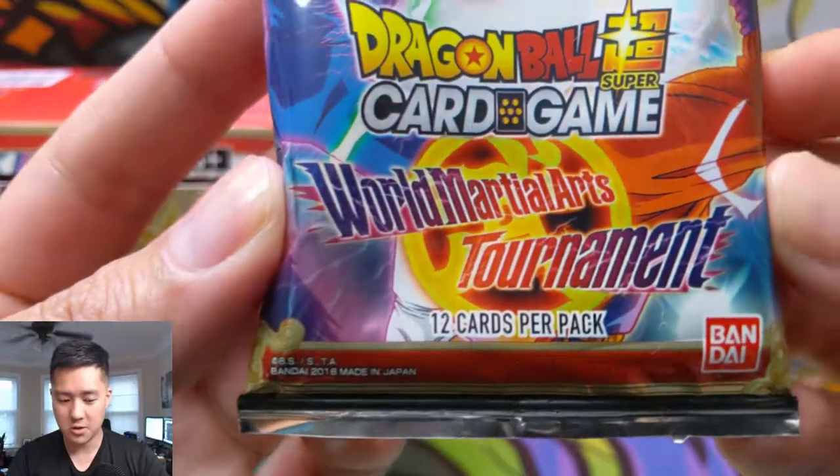What is up, I'm Moana Turtle. Today we have our next episode of WTF Is This TCG. We are wrapping up our first box of Dragon Ball Super, and this is the World Martial Arts Tournament.